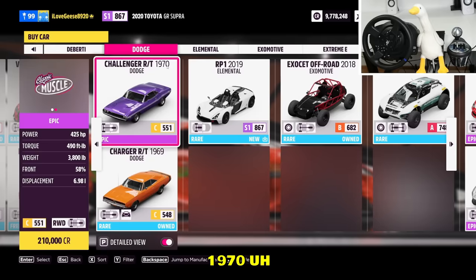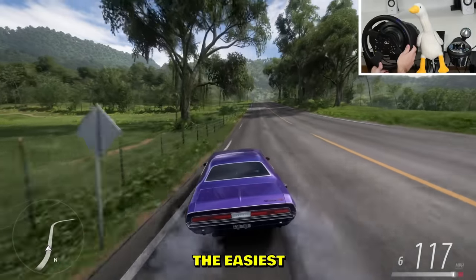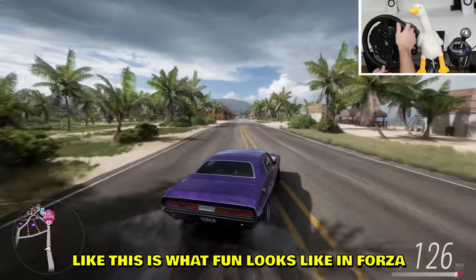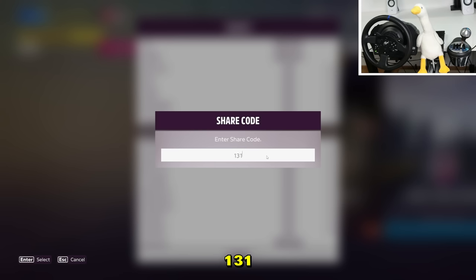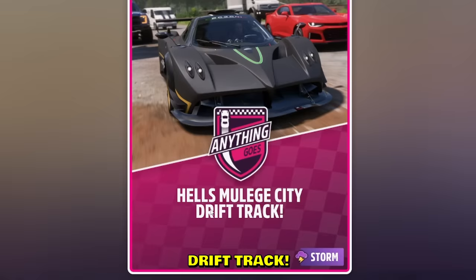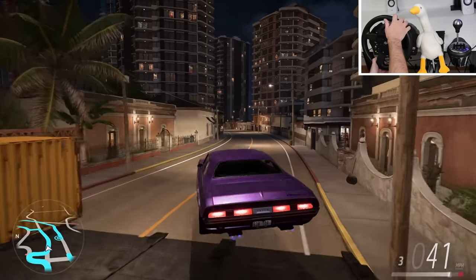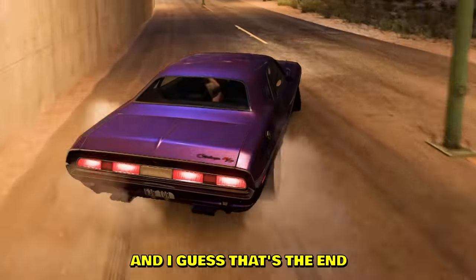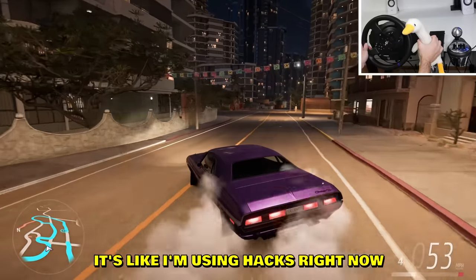I know exactly what the best drift car in this game is — the 1970 Challenger RT. This is number one, the easiest drift car. If anyone is struggling drifting, this is the car — you will thank me later. Forza 5 blueprint leaked: 1310479-7, drift track. Oh I love the forest area — look at this. Jump drift! This car just makes drifting too easy. It's like cheating, it's like I'm using hacks with this car.